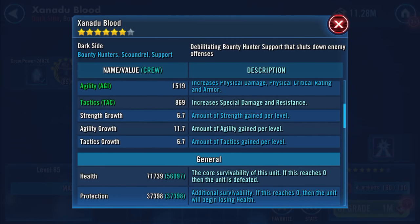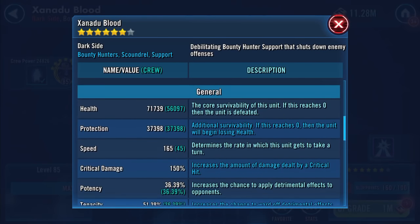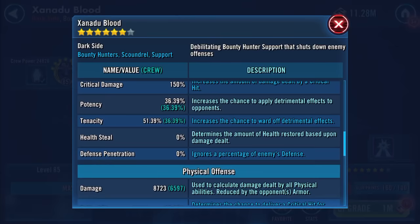Health 71,739, protection 37,398 — so 109k combined. Health, protection, and 165 speed are kind of the main ones you're looking at.